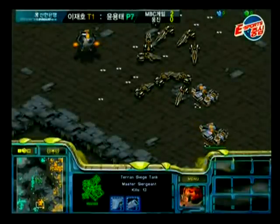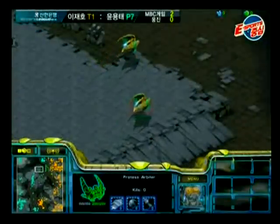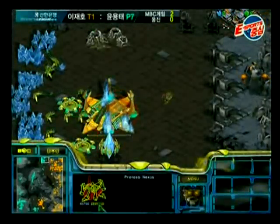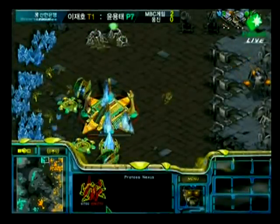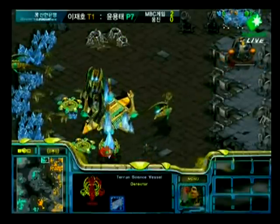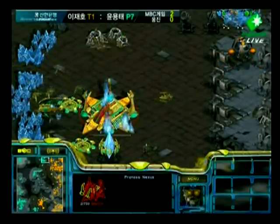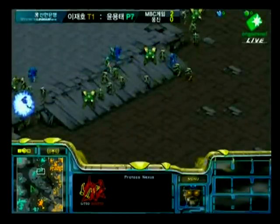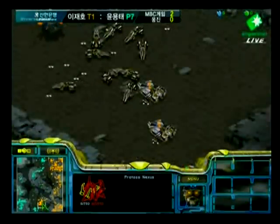He's missing out on a couple hundred minerals there, losing some probes, but I don't think it's gonna phase Free too much. Now he's getting shelled again at the 12 o'clock position, and if he doesn't do something about that, Free is not gonna be mining. He stasis-es that tank, but that's only a temporary fix — he needs to get some forces in there that can take out that tank immediately, otherwise it's gonna take out that Nexus.